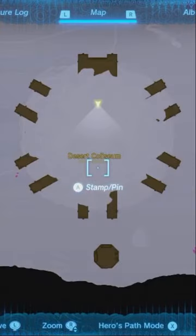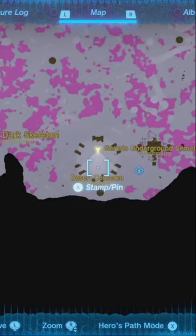What you want to do is go to the very bottom left side of the entire Hyrule map to the Desert Coliseum. I'm not joking when I say bottom left — it is all the way at the bottom in the underground.